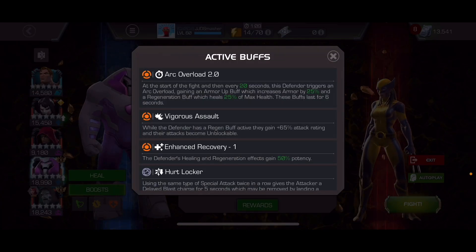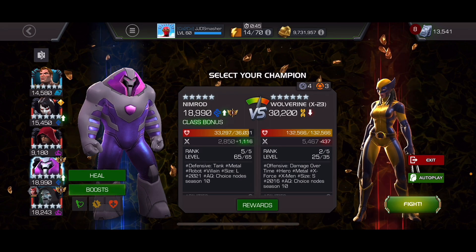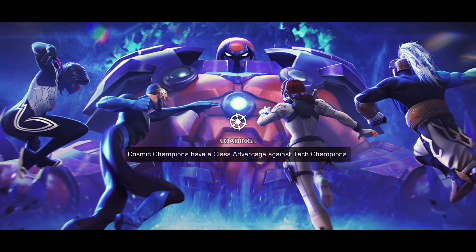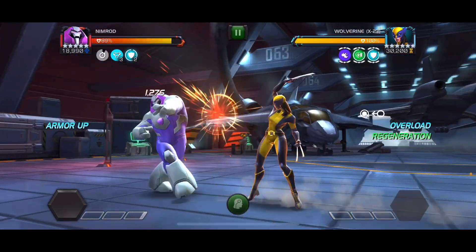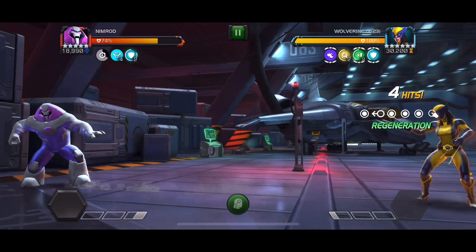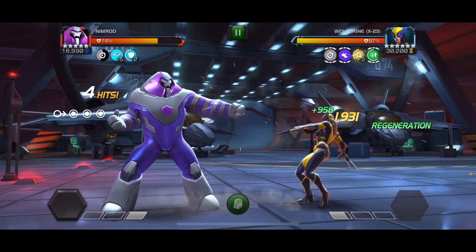Now the new nodes. Hurt Locker's still here. Arc Overload: at the start of the fight and every 20 seconds, the defender triggers an Arc Overload, gaining an Armor Up buff which increases Armor by 25%, and a Regeneration buff which heals 25% of max health. These buffs last for 6 seconds, and when they have the Regen, they're also Unblockable. So at the start, just back up — they're gonna be Unblockable right away.